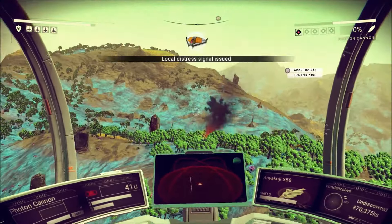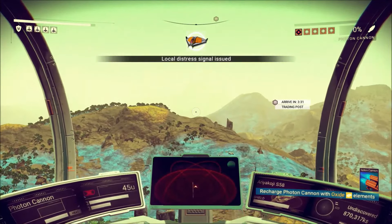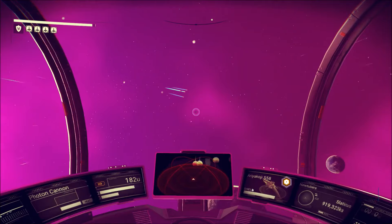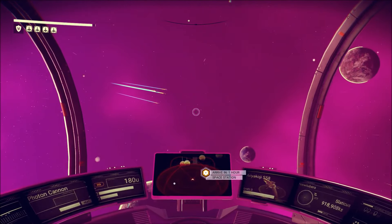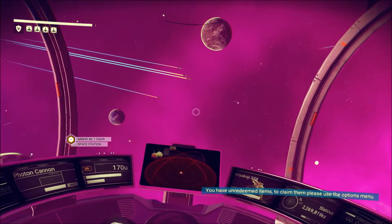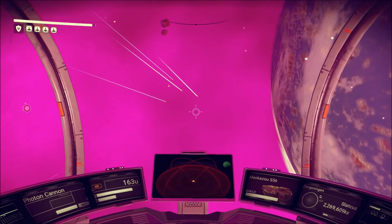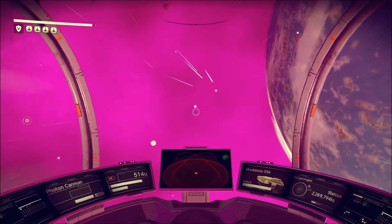One thing I'd like to point out: sometimes on your HUD the enemy ships will have multiple little chevrons. As the number of chevrons stacked underneath each other increases, it basically indicates their rank. The most I've seen so far is a three-chevron ship, and that one completely destroyed me extremely quickly.